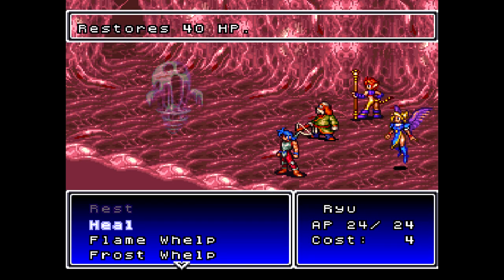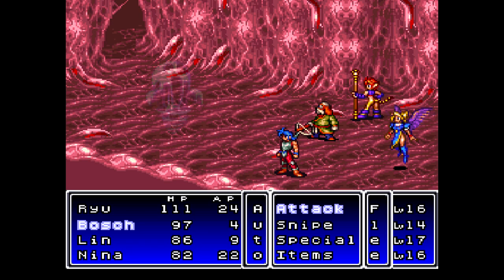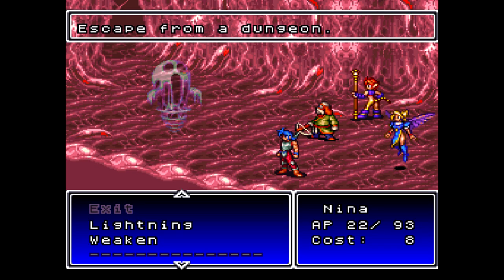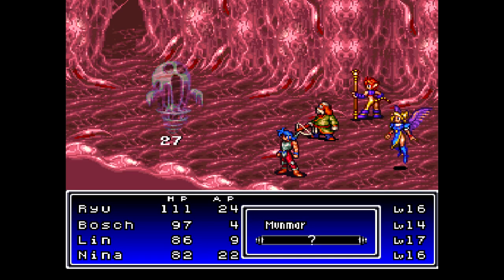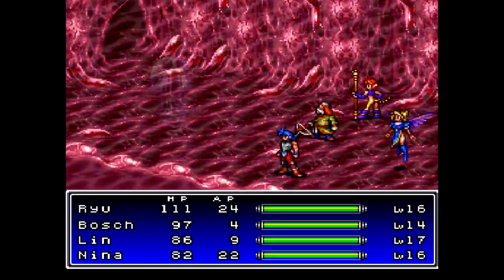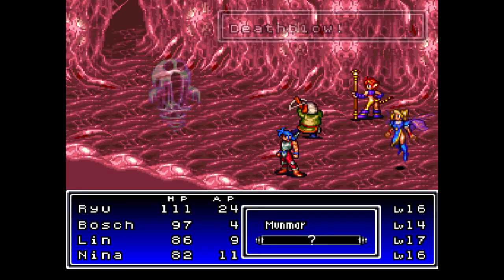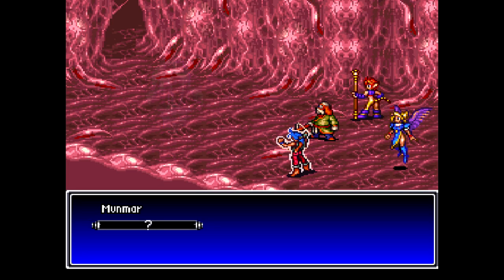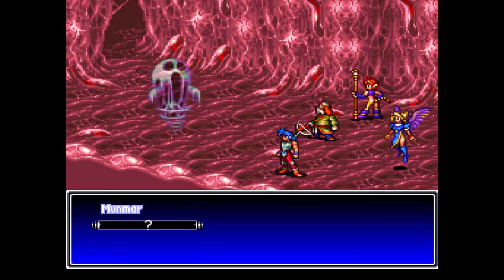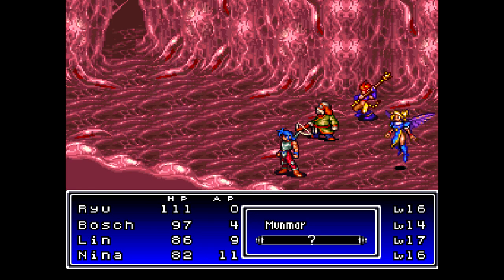This guy is a spirit type enemy, so they are weak to holy and strong against everything else. Fortunately, the dragon spells are non-elemental, so I don't have to worry about that too much. This guy is immune to every status, I think. I'll go for one lightning spell, but I'll just leave it at that. Since it's a spirit type enemy, he's strong against all other elemental attacks besides holy. But I don't really have anything better for Nina to do, so we might as well just have her do her thing. Fortunately, this guy also doesn't have a whole lot of HP. I wonder if my regular attack would deal more damage — let's check it out. Why not?